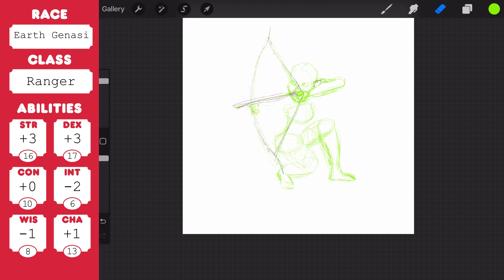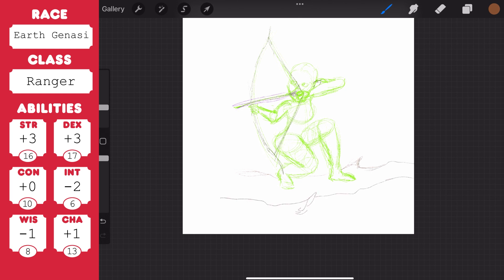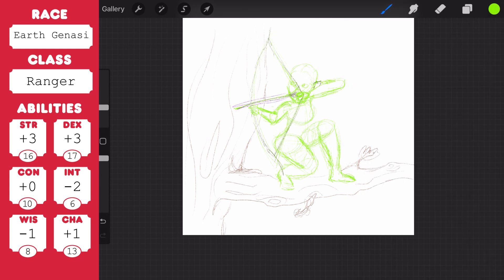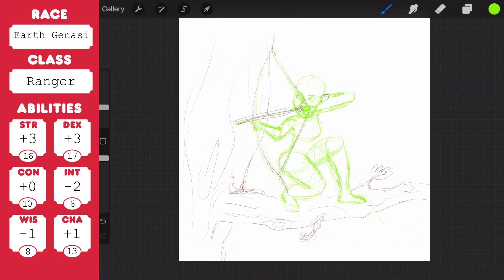As an Earth Genasi you get the following special traits: darkvision, which doesn't really seem to be that special in D&D; earth walk, which means you can move across difficult terrain without expending any extra movement; and merge with stone, so you know the blade ward cantrip and can cast it as normal, and you can also cast it as a bonus action a number of times equal to your proficiency bonus, regaining all expended uses when you finish a long rest. The blade ward cantrip means you extend your hand and trace a sigil of warning in the air — until the end of your next turn you have resistance against bludgeoning, piercing and slashing damage dealt by weapon attacks.